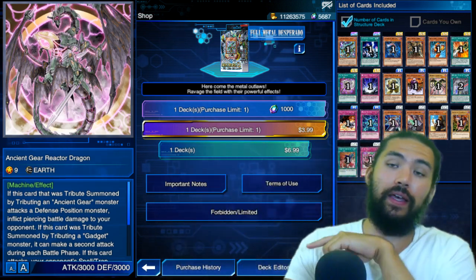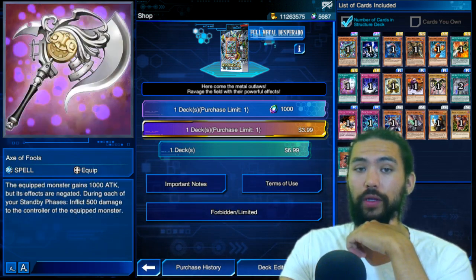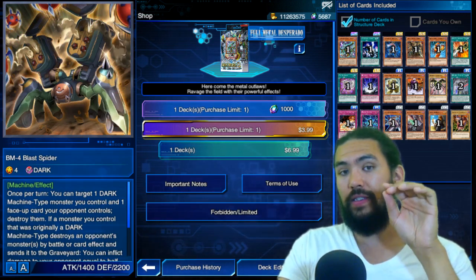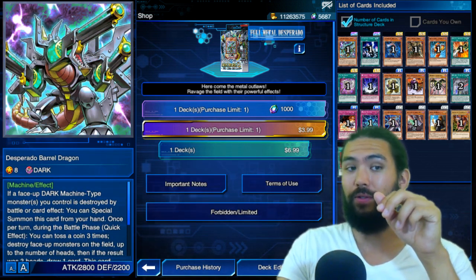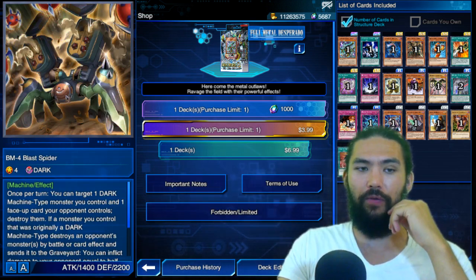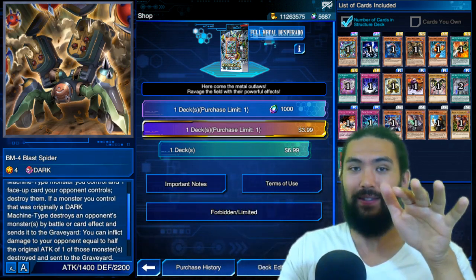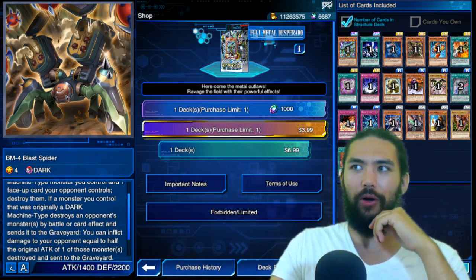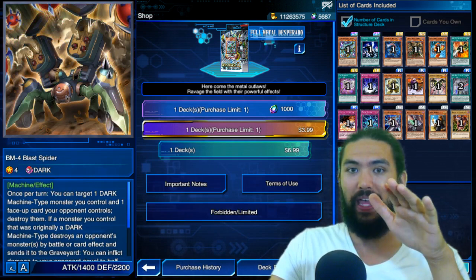I'm not saying these cards are bad or a waste of time — I think they're very interesting and I look forward to playing with them. But it's not splashable. If you want to use Desperado Barrel Dragon, you're using Dark Machine-type monsters, and that's all — or Dark Machine-type monsters plus Neos. If you're using BM4 Blast Spider, you're using Dark Machine-type monsters, and that's it. Basically Cyber Darks or Yaiba Robo, but mostly Cyber Darks and Jinzos. That's going to be your deck for this. It's not going to be anything else.